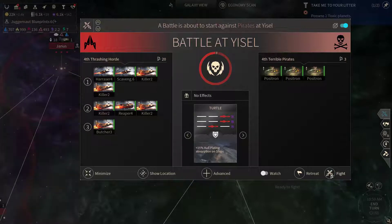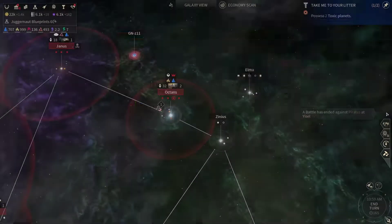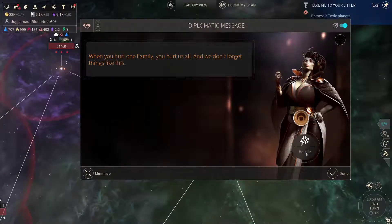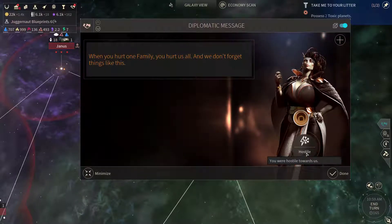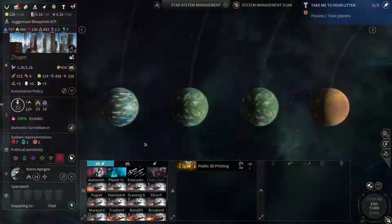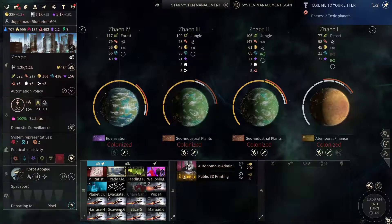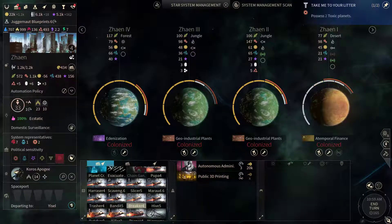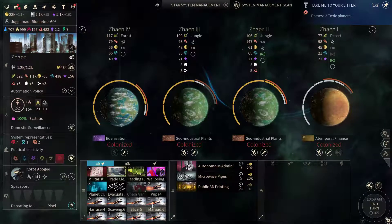Let's remove these fleets. Looks like they're aggressive towards us — let's get another autonomous administration going here. Let's start building the microwave pipes.